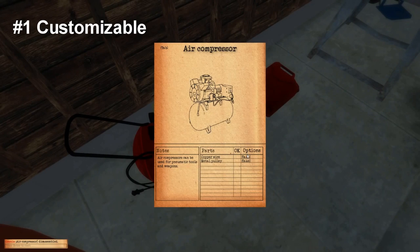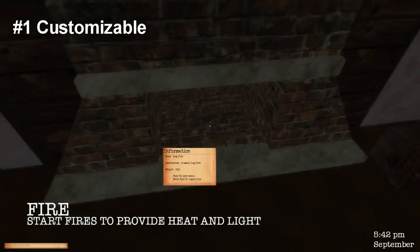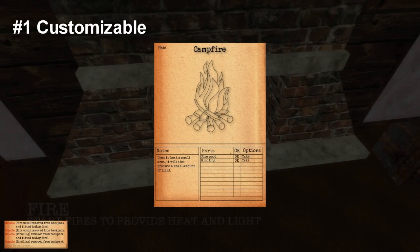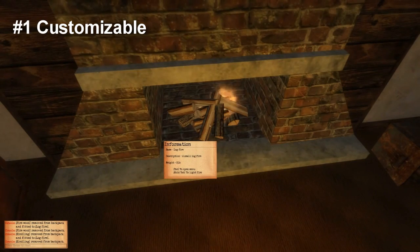Number one: Customizable. The game is extremely diverse in what you can customize and manipulate. For example, powering a generator to have control of all your appliances, including lights and even an indoor farm.